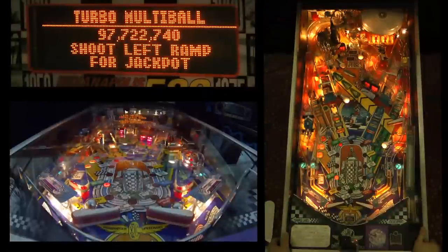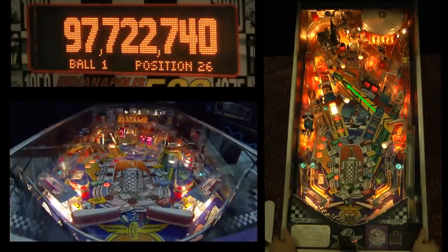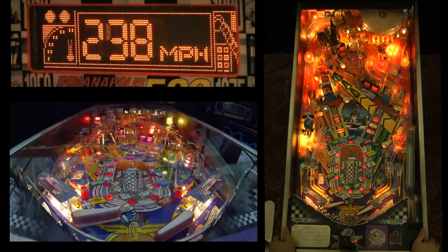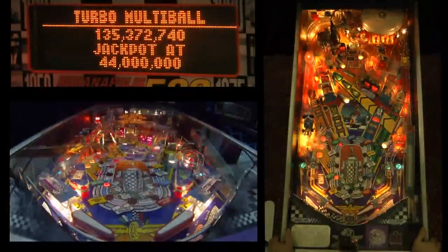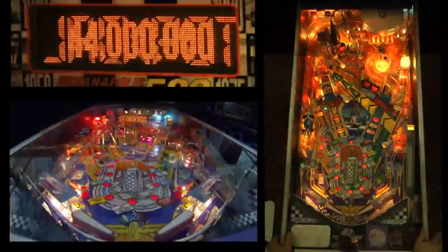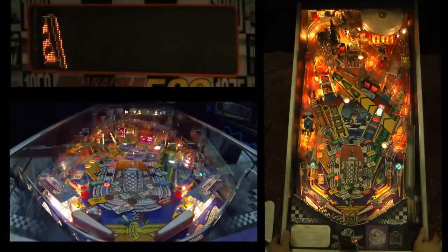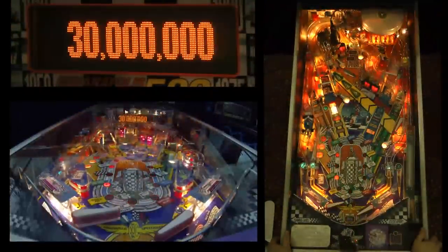There is a wrinkle to this — the lock is also lit. A lock will hold a ball and increase the jackpot by 10 million. So what I want to do is shoot the left ramp and then the lock. That ball will be held, and that right ramp is worth 10 million more. If you can get one ball stuck in the lock, you can really make a lot of jackpots from what would be conventional single ball play.